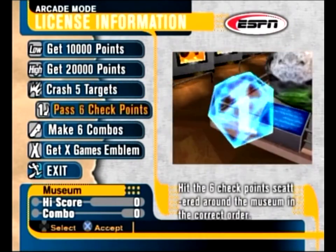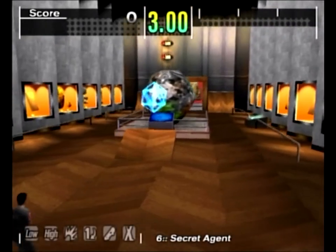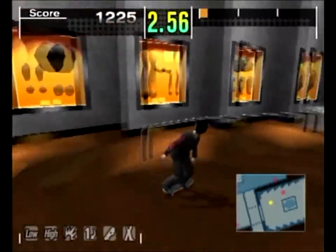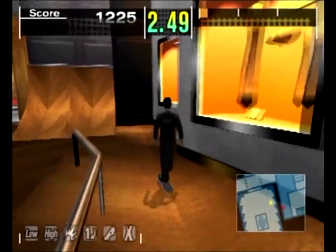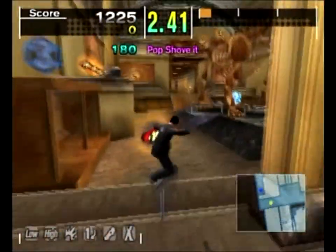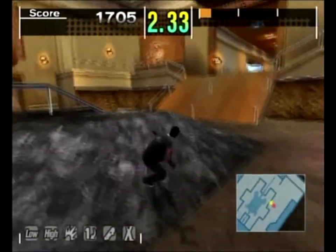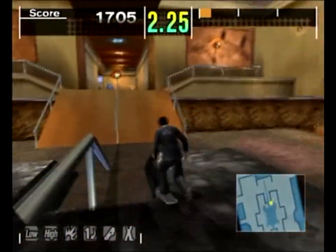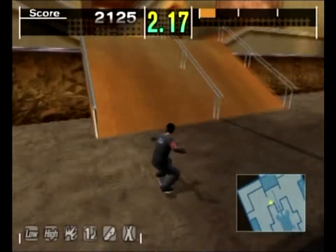We have to destroy five direction boards, and to do that we have to jump on them. Not as easy as it sounds because you can't slow down very well in this game, and the direction boards aren't that big. It's very easy to jump right over them or not jump high enough. As you can hear, riding around sounds like a drum roll with bounce effects and crash sounds. This might honestly be the most annoying board in the game.